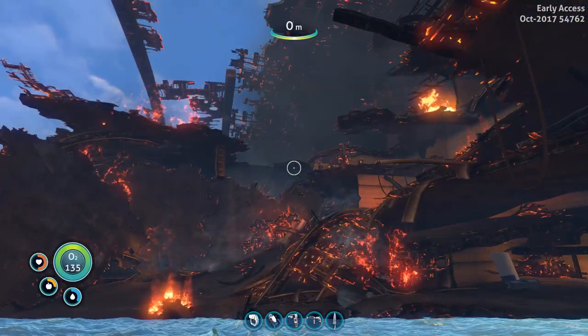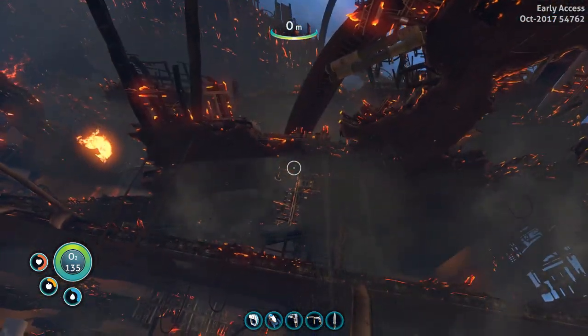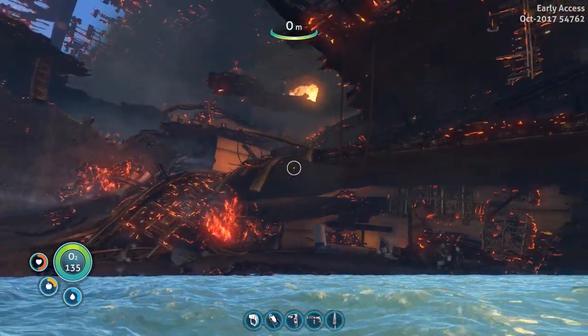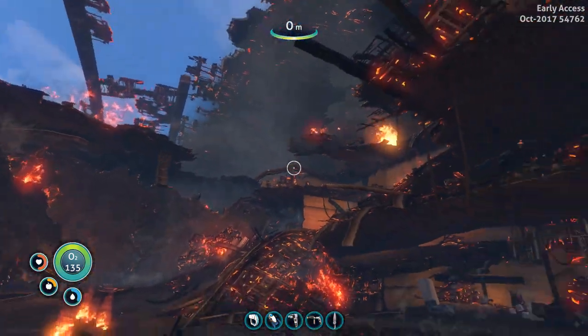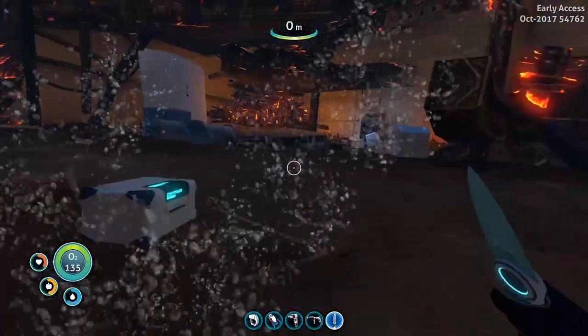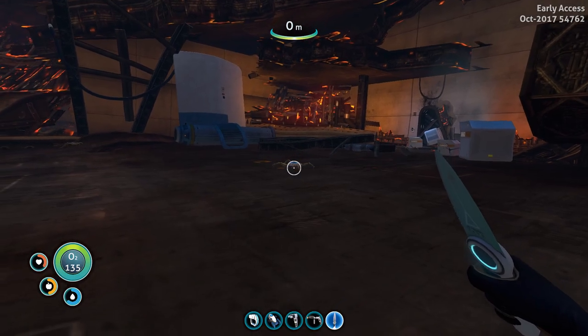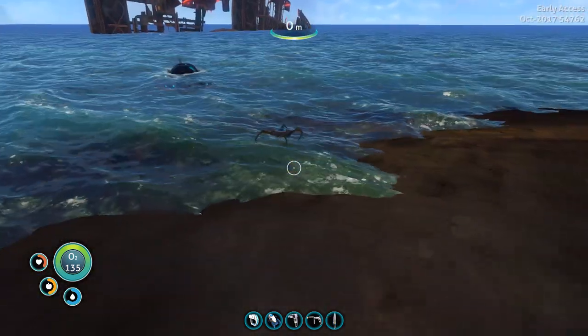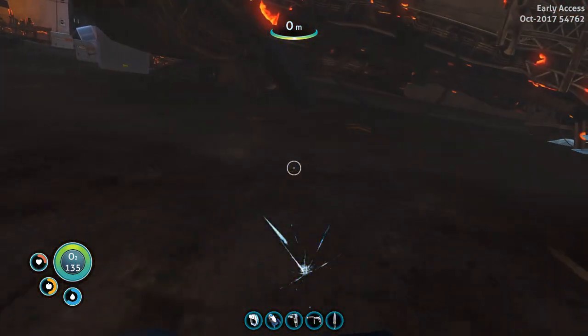So the front it is then. Yep, this definitely looks like an entrance. Whoa, the whole ship is like falling apart. It's so cool. Look at all these fires and stuff - I just hope I don't have to extinguish them all. Here we go, the entrance - more or less. And of course they're guarded by a bunch of these crabs. Damn crabs. I hate you all. Oh my god - I'm close to dying.